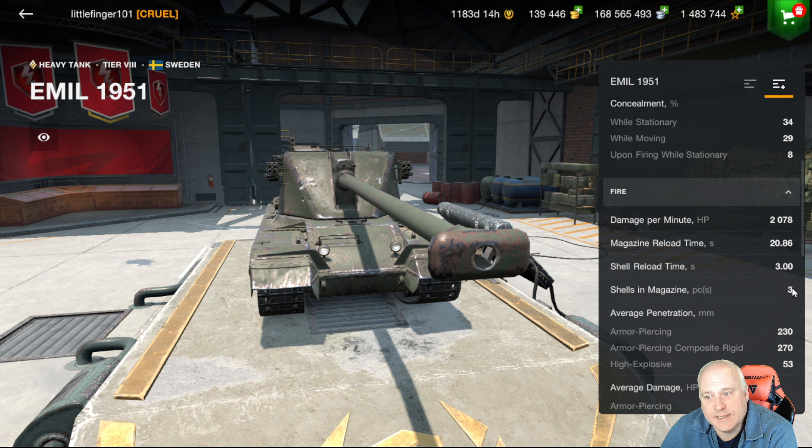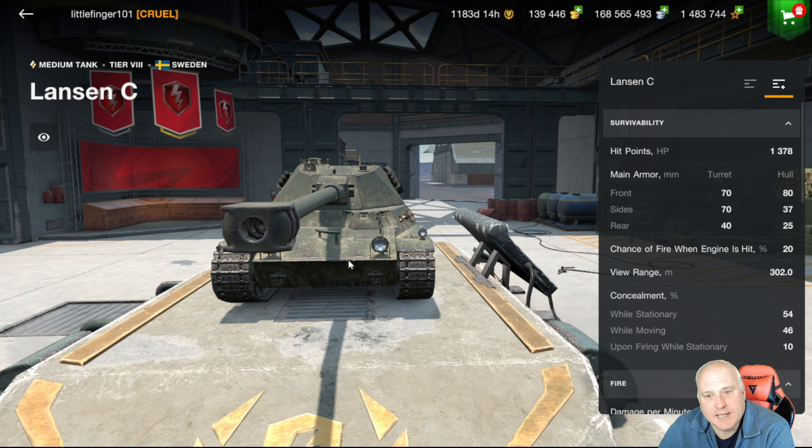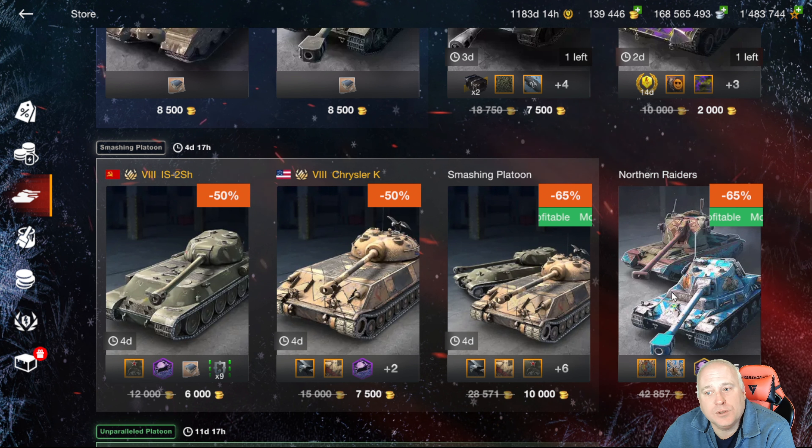Then the Lansen C — we've seen this tank for sale frequently recently. It's a fairly new, nice mobile medium tank. What I like about it is the gun sits in that mid-range: 320 average damage, so it's not going to be like your Chimeras where you're over 400 average damage, but it's not like some other medium tanks where you're at 200 per shot. It fits nicely in that mid-range. Damage per minute is 2,073, it's got nice pen, decent mobility, and the turret will bounce a few shots with its nice angles.